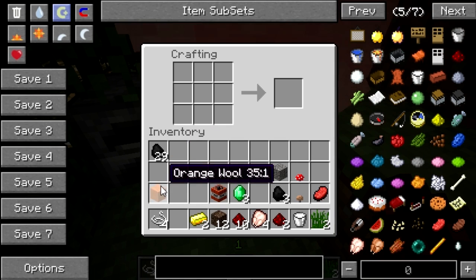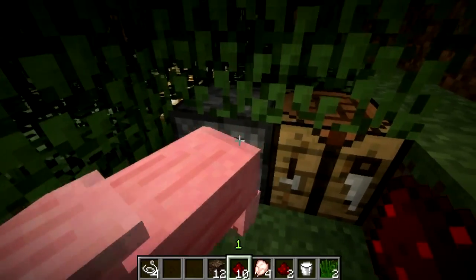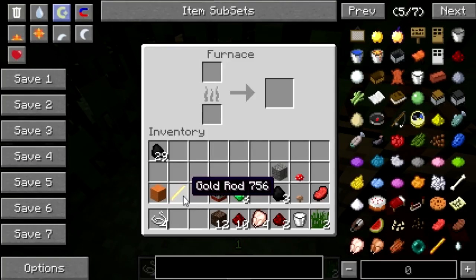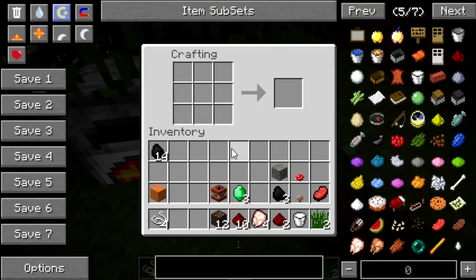Now we use some gold ingots to create a gold rod, and then you need to smelt it to create the actual blaze rod. We'll just take a little sample of coal and while that smelts we'll head over to the next crafting recipe.